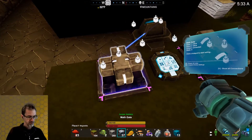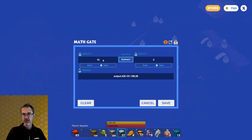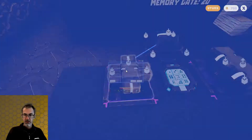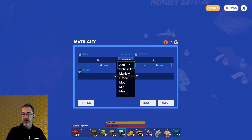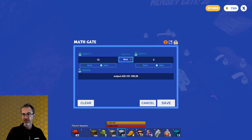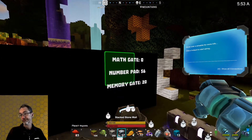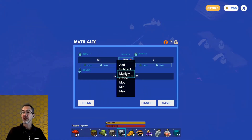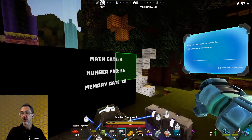Over here we have a math gate. I've got a value of 12 and 3, and right now I'm subtracting — so 12 minus 3, and you get a 9. And I can change this to add, divide, min, max. I don't know what mod means, so let's just change it to mod and see what value I get with 12 and 3 — I got a 0. Let's just change it to divide, so I should get a 4. Yep.